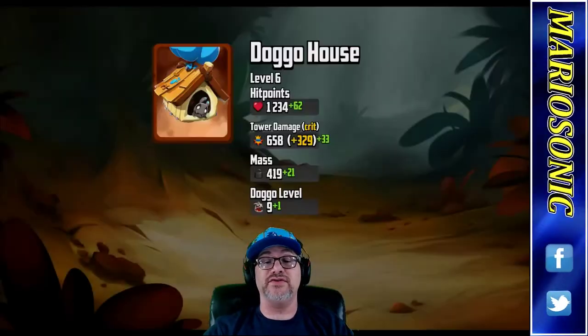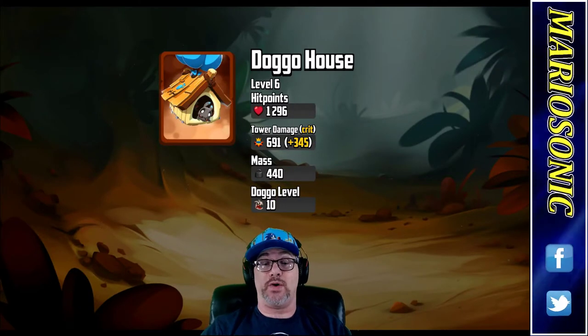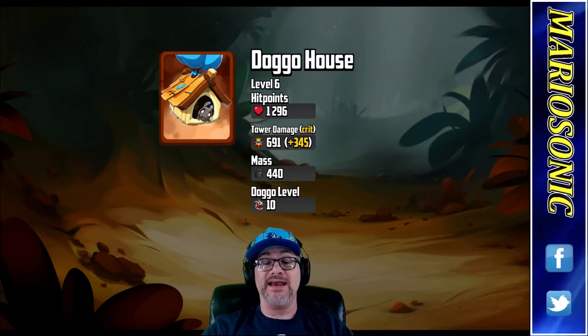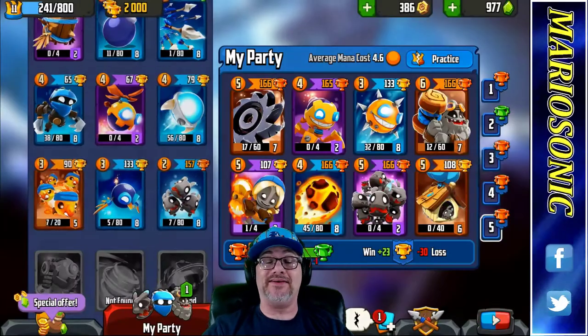So let's upgrade them — 800, we're going to use a few gems. We got plenty of gems here. Level 6. Hit points: 1296. Tower damage: 691 plus 345. Mass 440. And Doggo level 10. This is epic. I'm loving it. And boom — there they go. They're history. See you later, bye-bye. Thank you for coming.